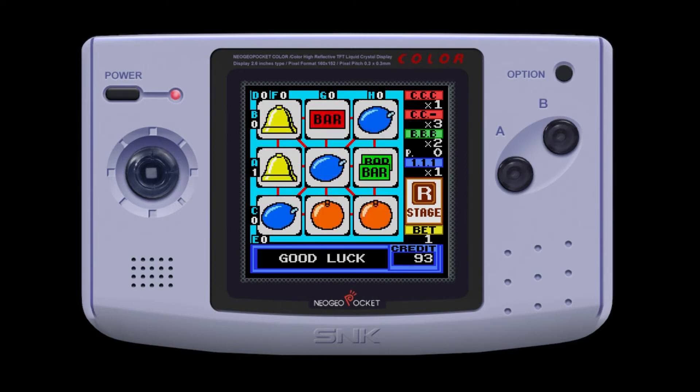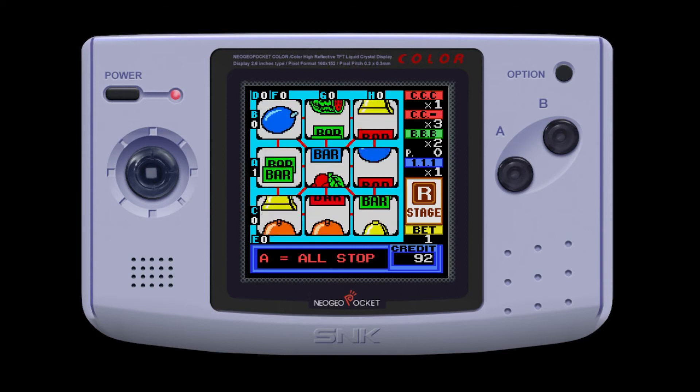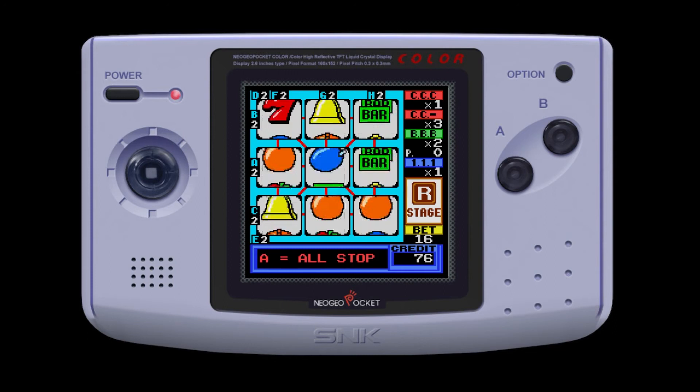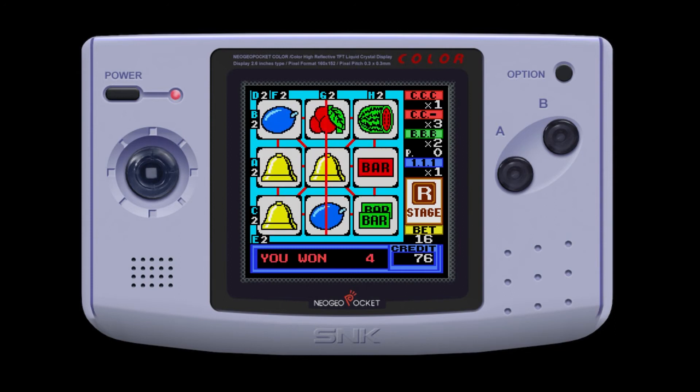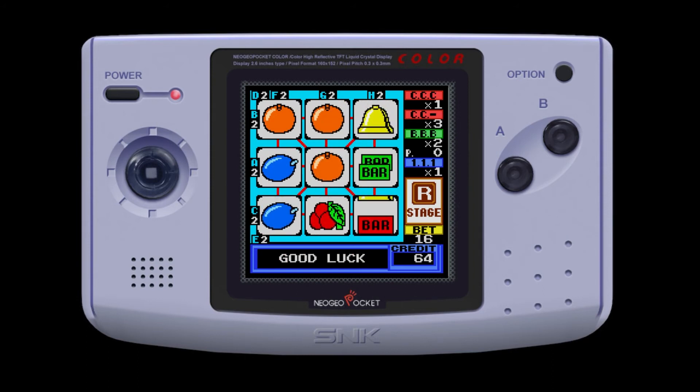Okay let's try again — bell, blue cherry thing, and bell. I'm going to bet some stuff. You see the bottom right — I'm going to bet 16 this time. I didn't quite get the bell, but I got some money back there — blue, orange, bar. There's diagonals as well, I didn't realise.